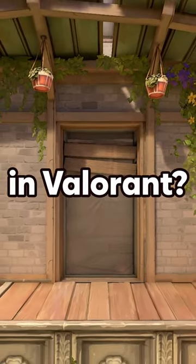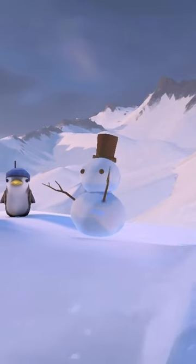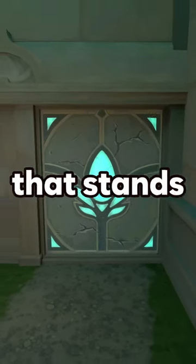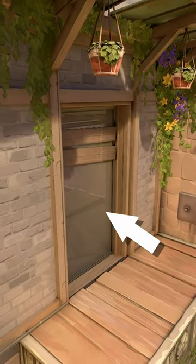What is the strangest object in Valorant? There are a lot of objects in Valorant, like the snowman in Icebox, or the stronghold objects in Ascent and Lotus. However, there is one object that stands out the most: the glass door in Ascent.